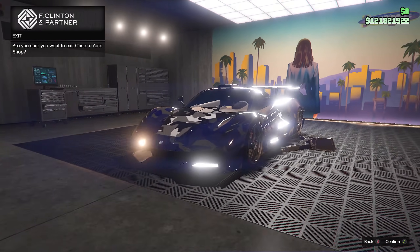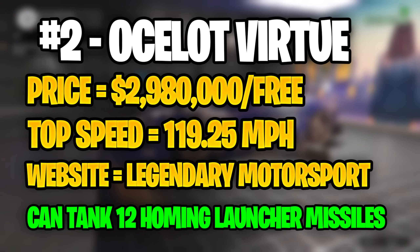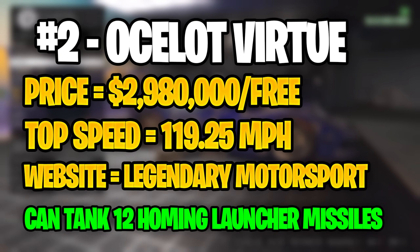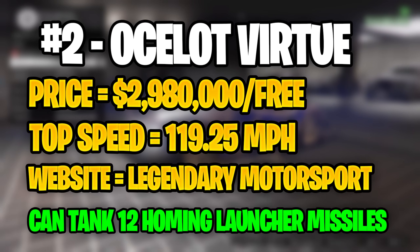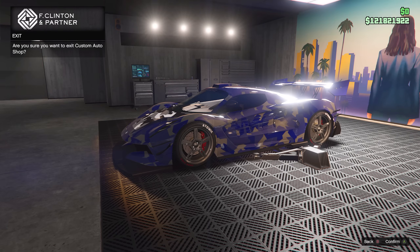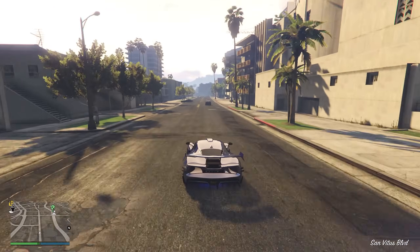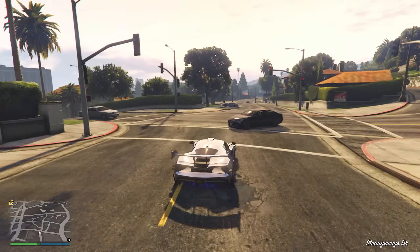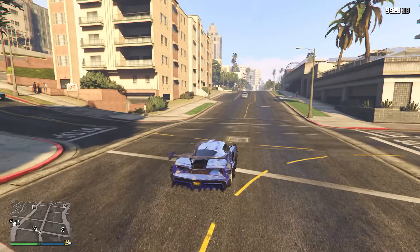Moving on to our number 2 spot, we have the Ocelot Virtue. The Ocelot Virtue is by far one of the best vehicles you can get. At a standard price of just under $3 million it might seem like a lot, however you can completely get this for free if you play through all of the First Dose and Last Dose missions as the host. The Ocelot Virtue, just like the EVX, is also an electric vehicle, which means the acceleration will be very good. It has a top speed of 119.25 miles per hour and can be purchased on the Legendary Motorsport website. The handling and traction is some of the best you will see in this list. And of course, it can be fitted with armour plating, making it able to tank 12 homing launcher missiles.